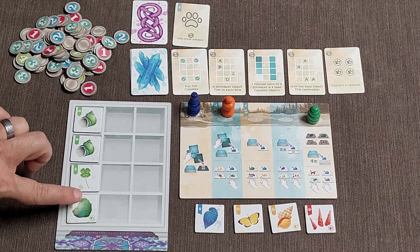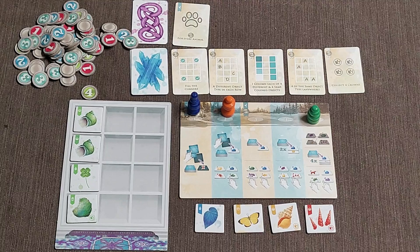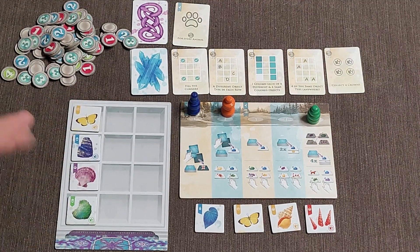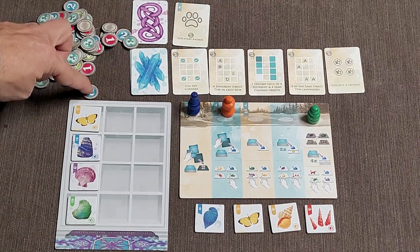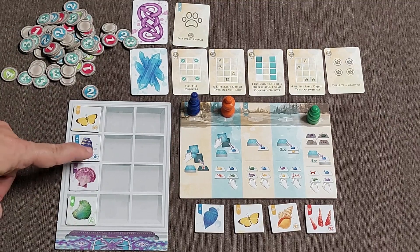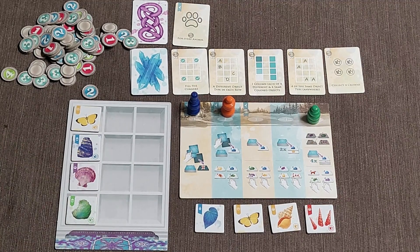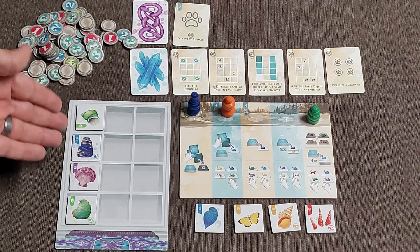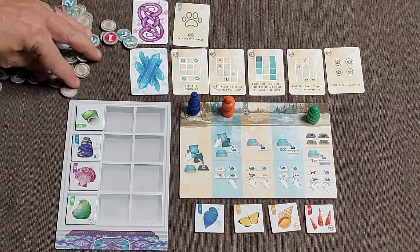The way we score is by forming rows and columns. With columns, you're focusing on color. If you get a column that has four of the same color, you score four points, and you place a marker over that column to signify that you've scored it. If they're all different colors, you score two points and place the marker. Some tiles also have crowns on them — a crown scores you an extra one point. If a column doesn't score anything, you go ahead and put a zero marker on there.